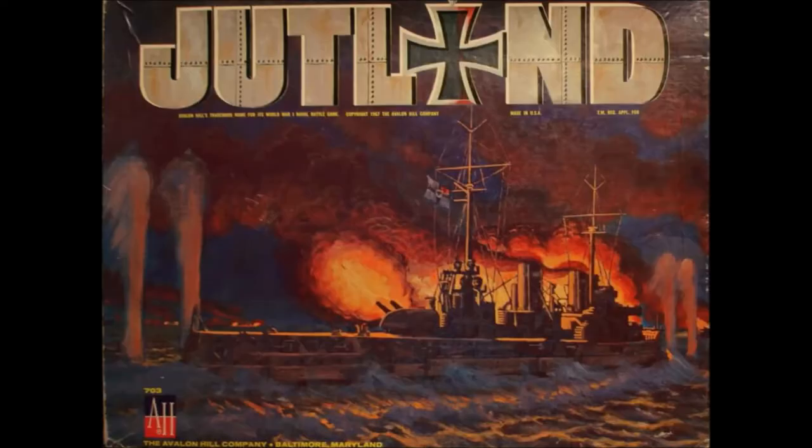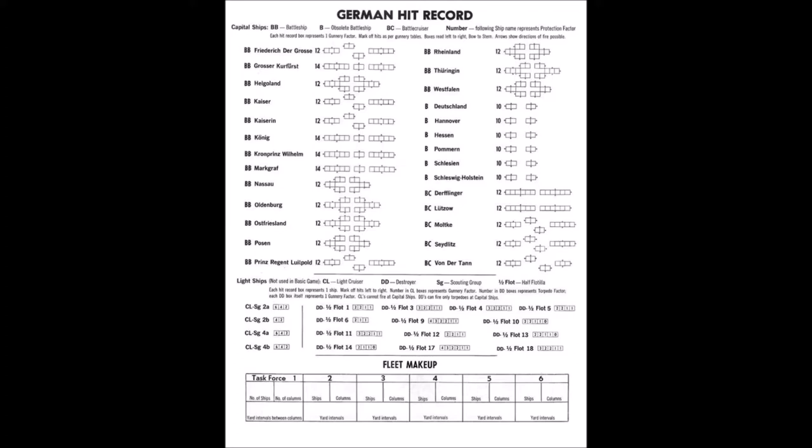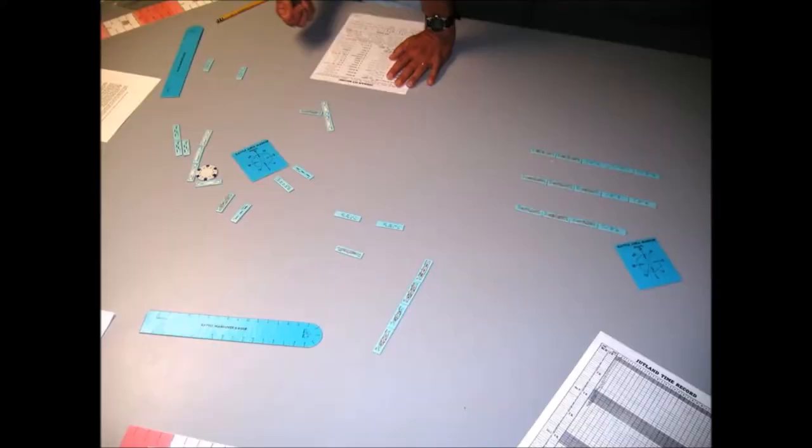The British control the North Sea and are blockading the Germans, so the burden of attack falls on the German player. For the German player to win, they must have more ships remaining in play than the British at the end of the June 1st, 12 p.m. turn. The British player wins if they sink more ships than the German player by that time limit. A draw occurs if neither condition is met. The British player will be referred to as Blue, and the German player as Black. Search sheet hexagons are referred to as squares. Set aside all light cruisers marked CL and destroyers marked DD, as they are not used in the basic game.